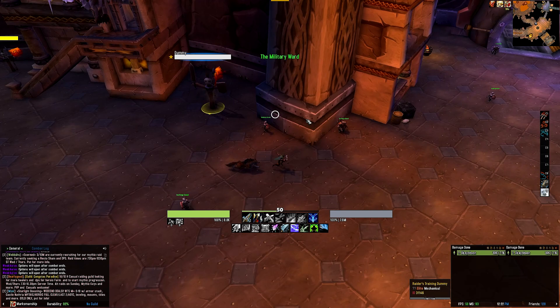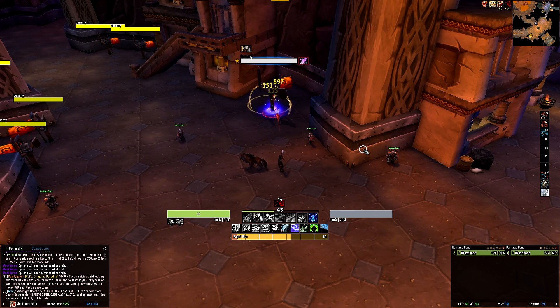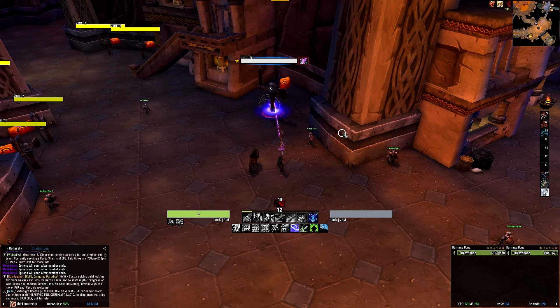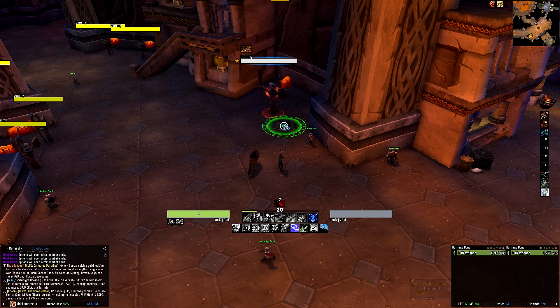The second row of icons tracks your cooldowns and utilities, including True Shot, Concussive Shot, Volley, Turtle, Faint Death, Binding Shot, Counter Shot, Freezing Trap, and more. Above your icons, you will also see a green bar that denotes your focus buildup, and the white figure tells you exactly how much focus you have.